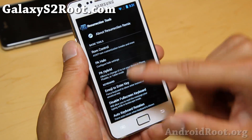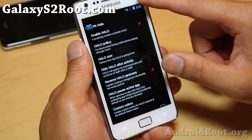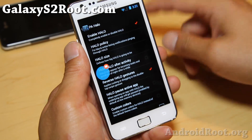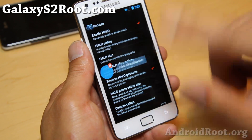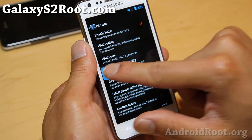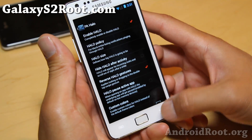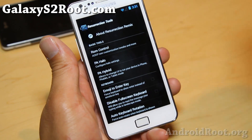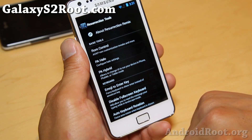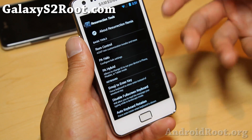Also it does come with Paranoid Android Halo floating notifications. Make sure you enable it here and your notifications will show up here, which is really nice, and you can also clear all notifications and get rid of the Halo. Very nice if you want to be multitasking and don't want to switch between apps. You don't have to use it but it's there.